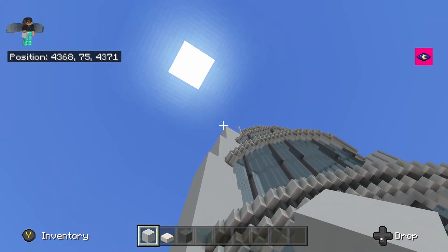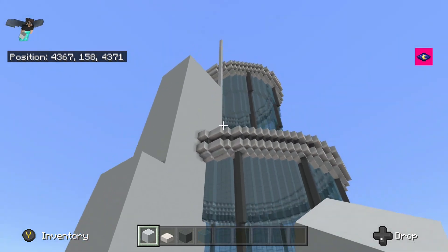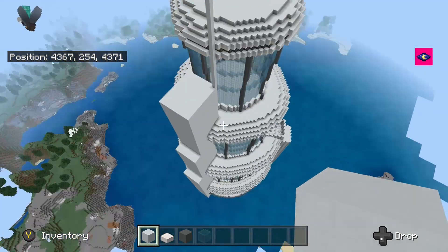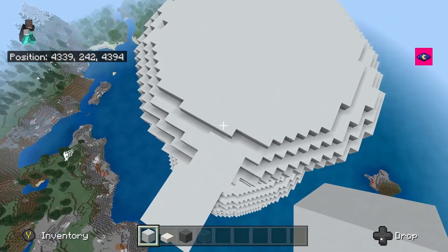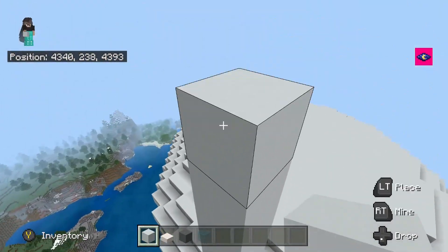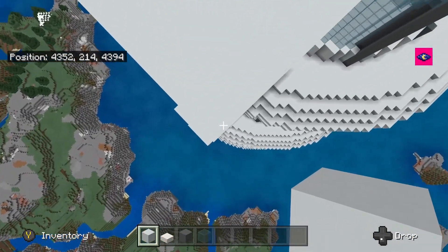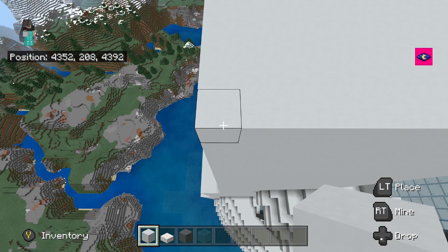We can go up to the very top of the base, which actually takes quite a while because it goes all the way to build height. You should be proud that you built something all the way up to build height — that is an achievement. It's on 240, which is perfect. You can put it on 240, or just 17 up from your current position — completely your choice, just do whatever looks best.